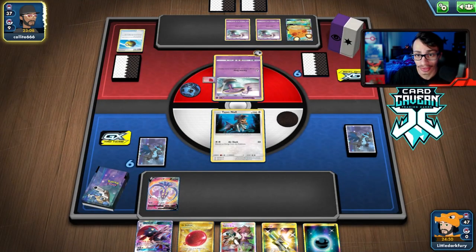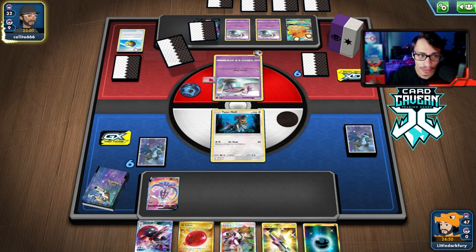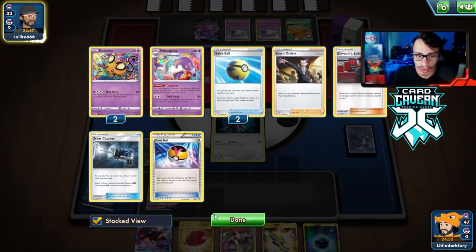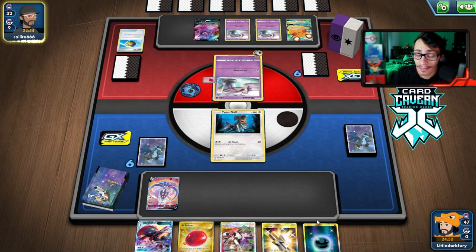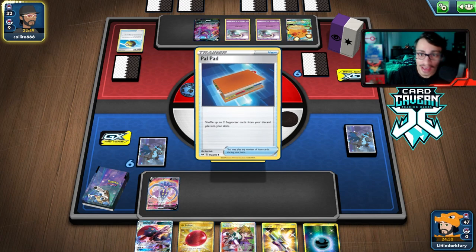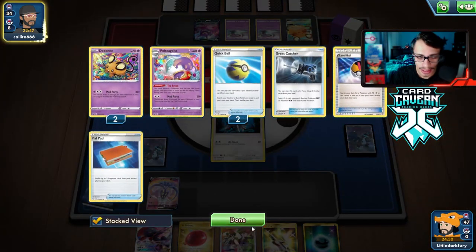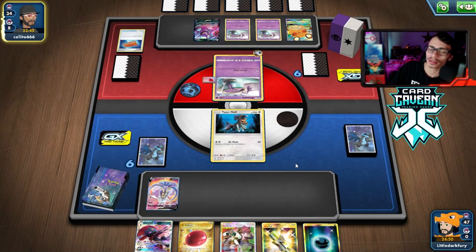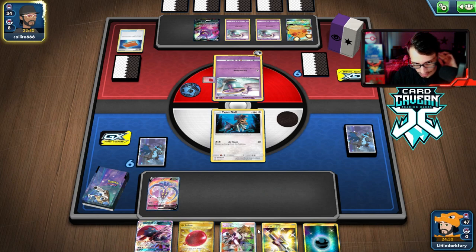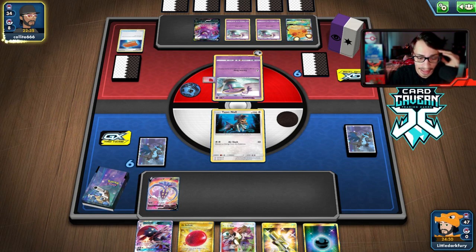They play Crobat and they're really digging. They don't have Escape Rope anymore, so I can smell a Boss's Orders KO in the future. As I say that, they play Pal Pad and get back their Giovanni's. If we don't find a Sneasel we're probably not going to win — we need to get Weavile in play. I might just Boss my own Sneasel, actually, though I'm not sure.